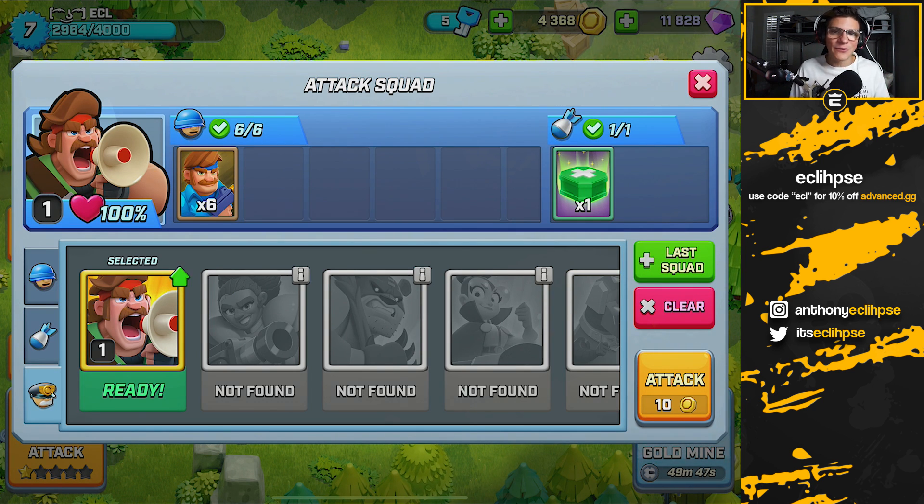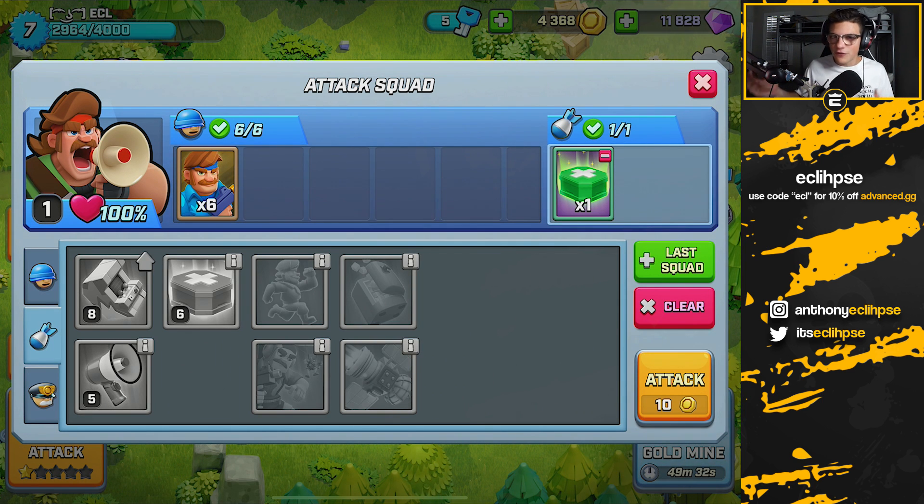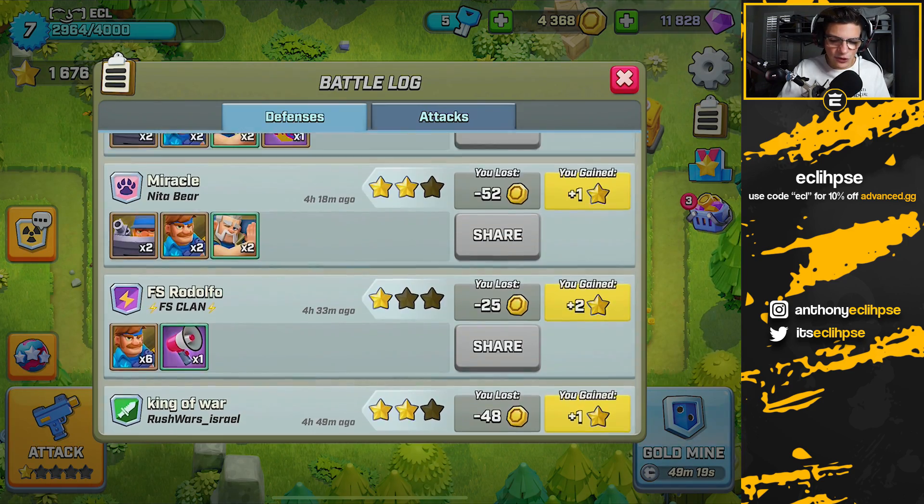Since I have my first commander unlocked I've been abusing his ability because it's kind of like a free booster. So if you don't have him yet, just queue up all troopers and for the spell do a few with the heal, do a few with the boost and see what works out for you.